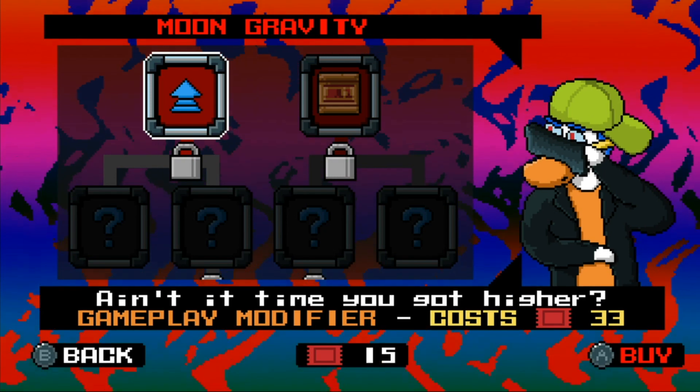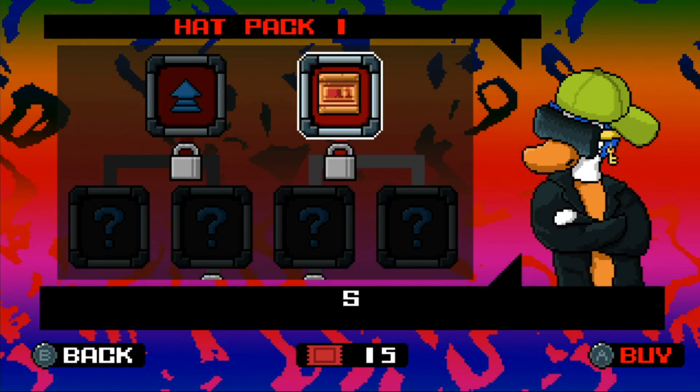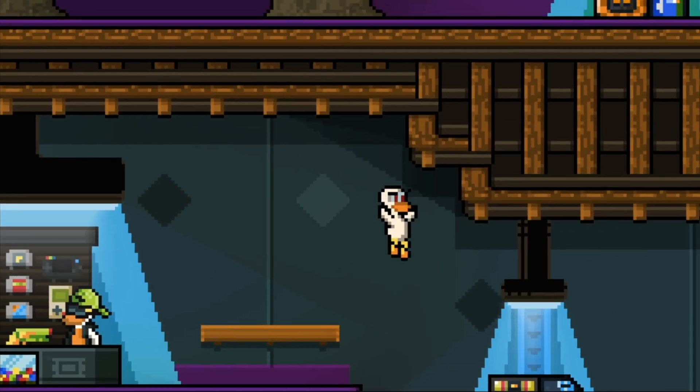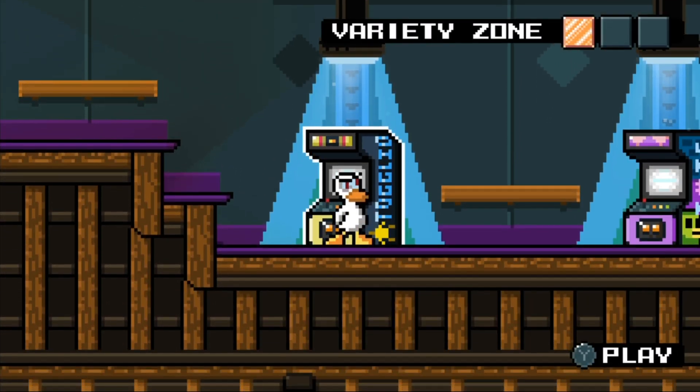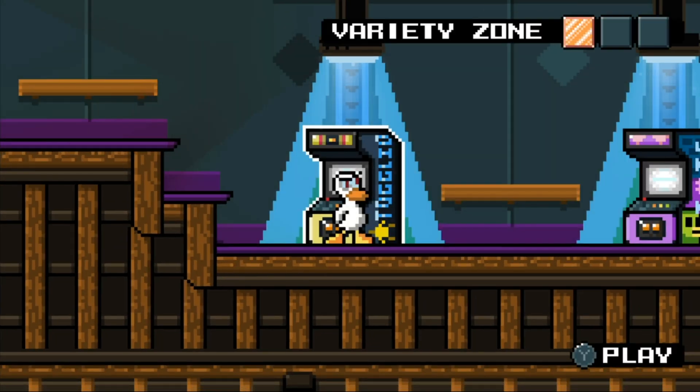So just real quick, we're going to try and fail at a few other unlocked things just to show you what some of the rest of this game looks like. But I kind of love this game. Death Ray 101 — I should have read that. I don't know what I'm doing in here. I really should have read that.